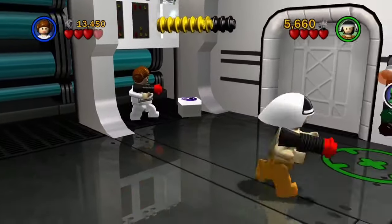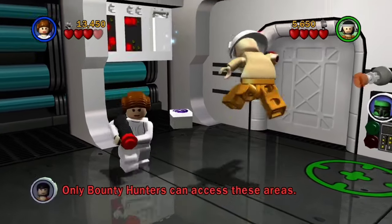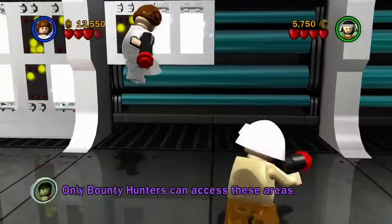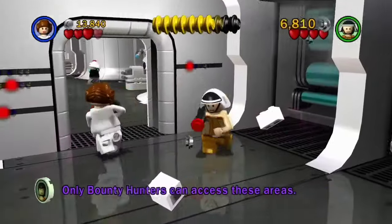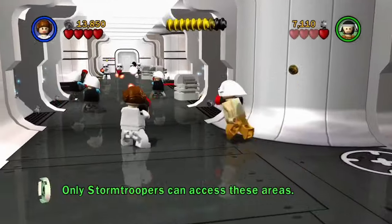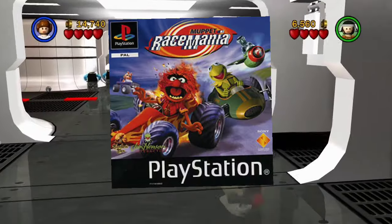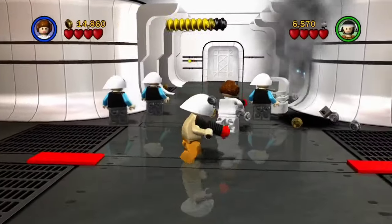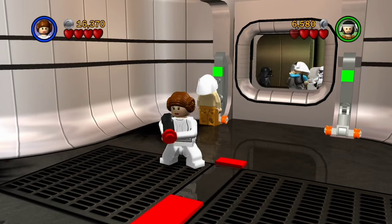Another cool thing about this game — you see that little grape icon on the box? You've got to find three of those in a level, and that's how you get the minikit. For the longest time I did not know where those grapes came from. Before Traveler's Tales worked on the LEGO games, one of the games they worked on was a Muppets kart racing game, and that grape was one of the items you could get in the game. Weird little factoid.